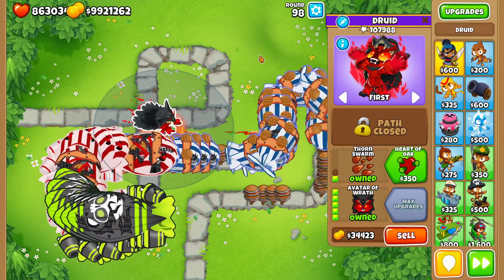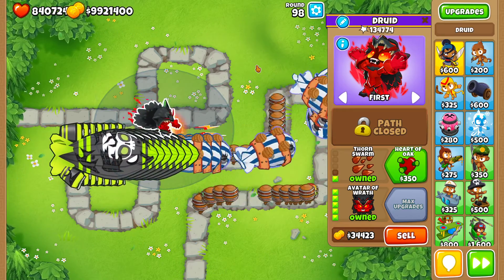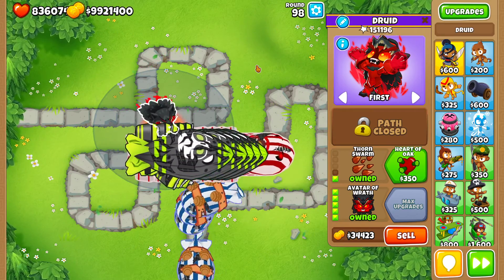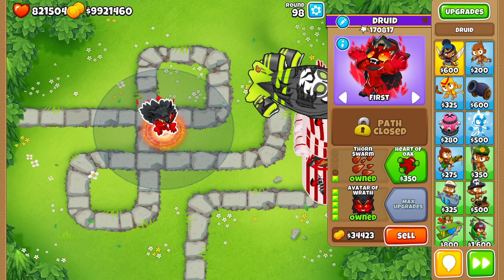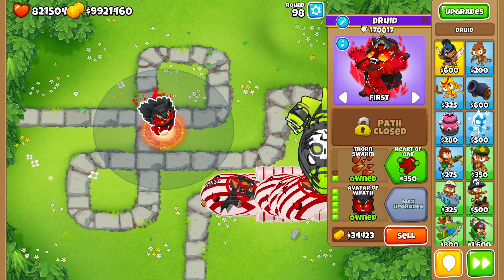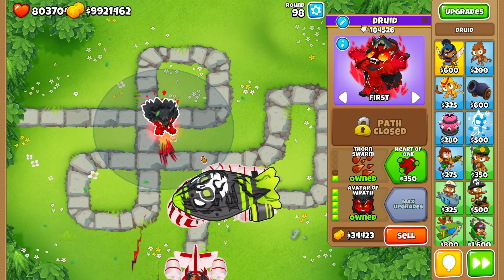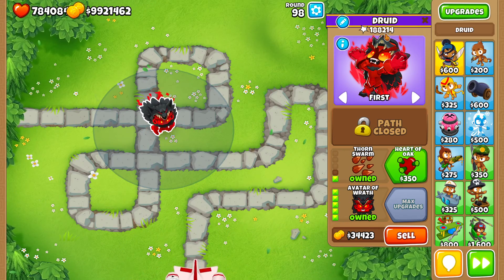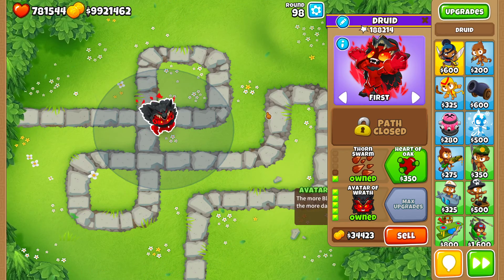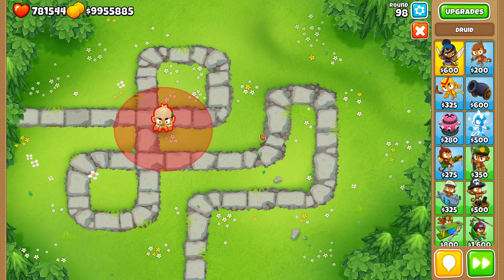Alright, just the two ZMGs left — and yeah, you can see it can barely reach the bottom side so it can still attack these bloons. That's pretty good. So 188.2 thousand pops for the 0-1-5. Remember this number — we're gonna compare it with the 2-0-5 druid.